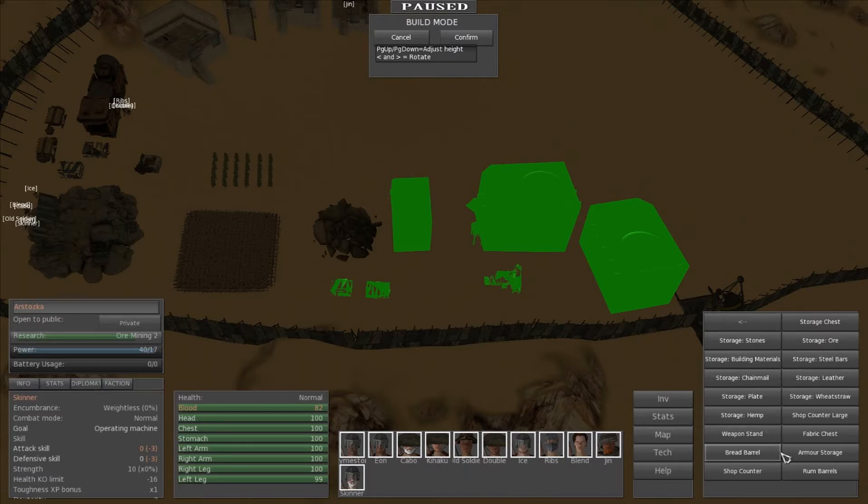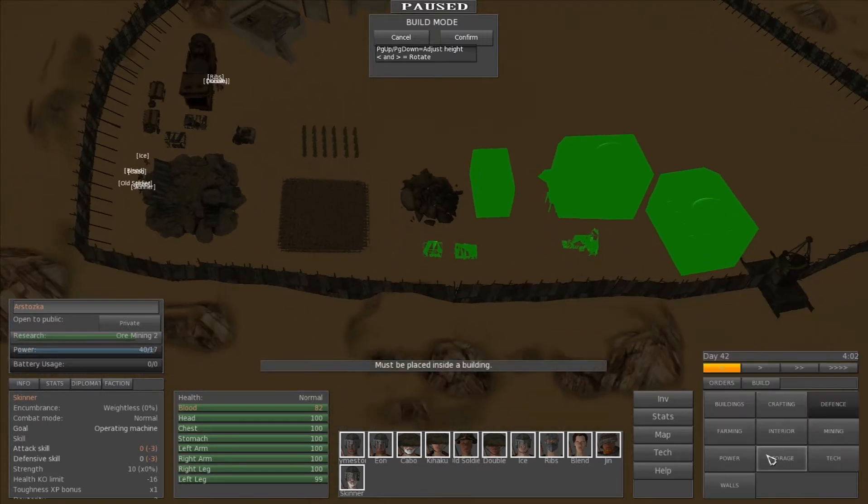We'll probably make the transition over to a more trade-based group rather than just building materials, which is what we're at right now. We have like 300 building materials just stockpiled, so we're going to have plenty to build all of this stuff.